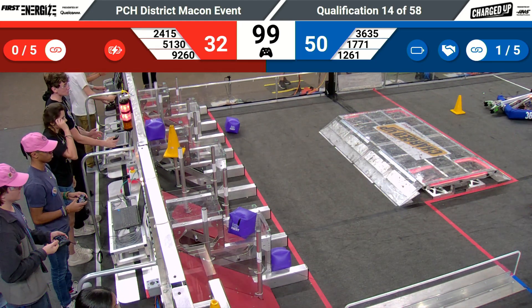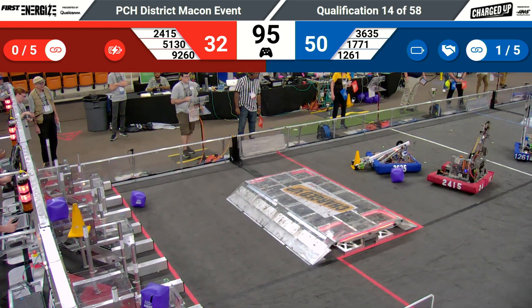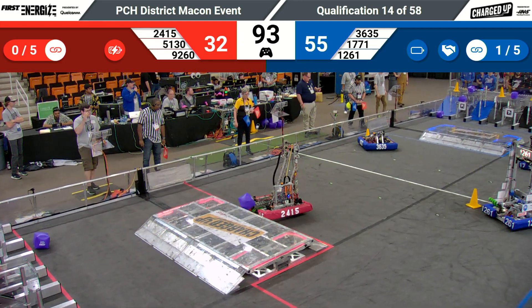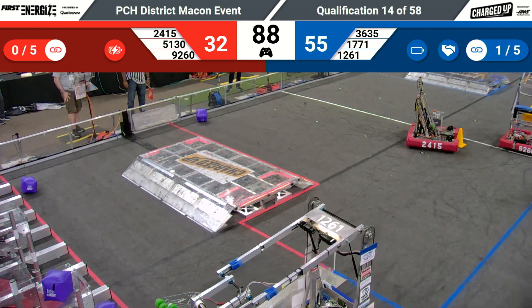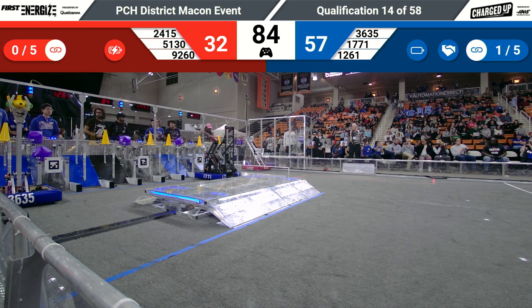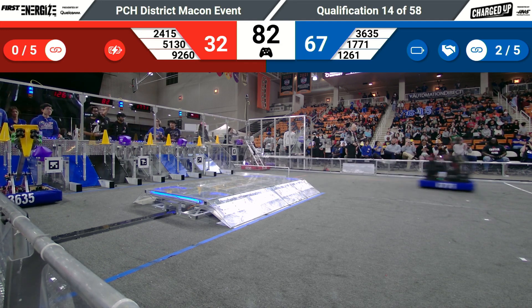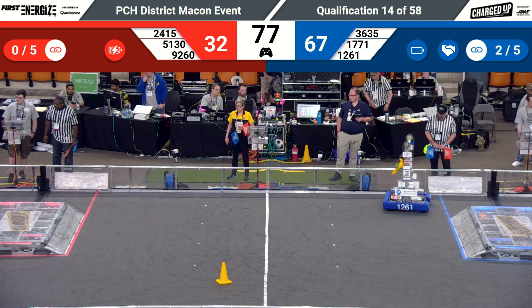1771 cycling back with its cone. There seems to be a traffic jam in the middle of the field, but it clears up quickly. 5130 attempting to grab a cube, while Bib Robotics tries to grab a cone — they get it. 1771, on robot Blackjack, places a cube up high in the upper node. It's worth five points, and they make a link as well, worth an additional five points.